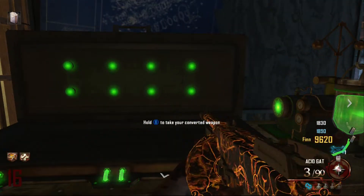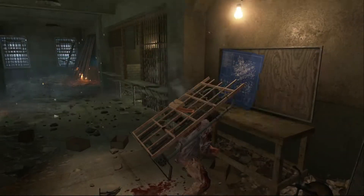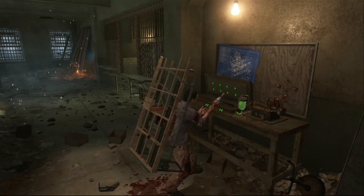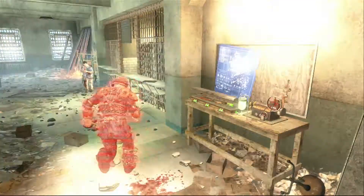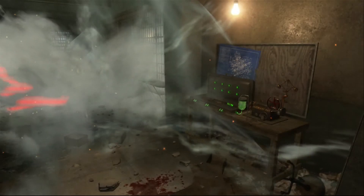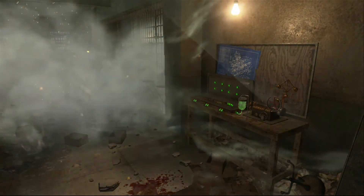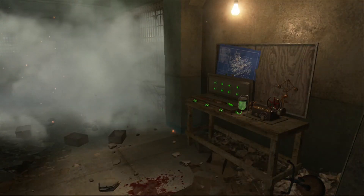One thing you don't want to do is leave it unattended, because if you do, just like Pack-a-Punch, you will get screwed over. So don't let this happen, because when you come back your blunder gat will no longer be there, and there will be no refunds.